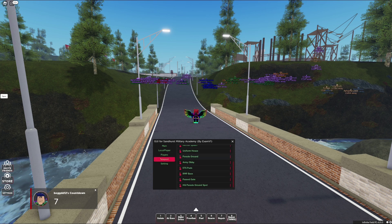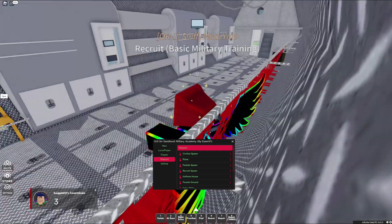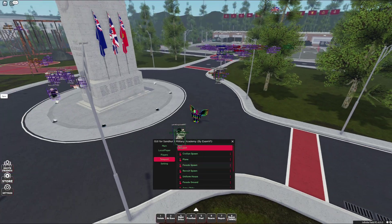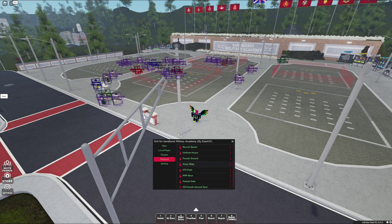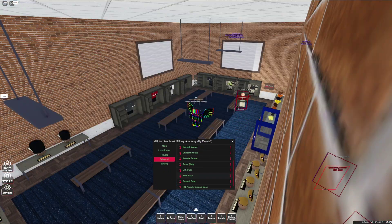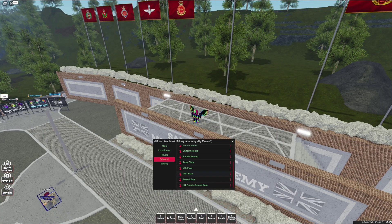Then we simply have all teleport locations: civilian spawn, plane, parade spawn, recruit spawn, uniform house, parade ground, army obby, ETS pads, RMP base, pass the gate, and HQ parade ground spar. And that is all of the teleport locations.